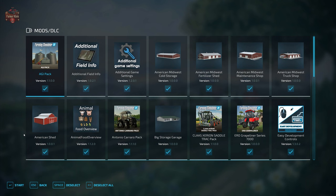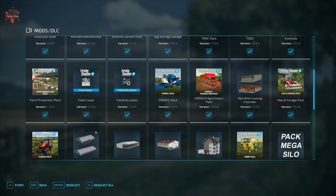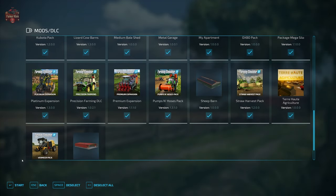In addition to those required mods, we are going to be using the mods we typically use when we look at maps. They are additional field info, additional game settings, animal food overview, field lease, field calculator, precision farming, and straw harvest.